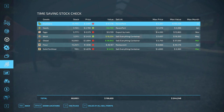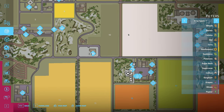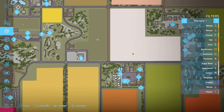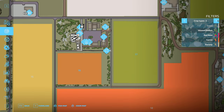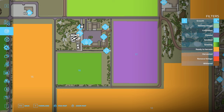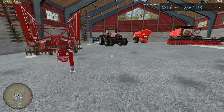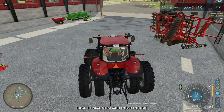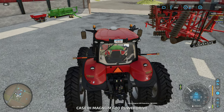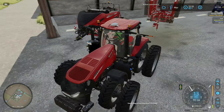Anyway, we need to turn field 17 around and replant it. Double-checking what it needs — lime looks alright, so let's just replant. Let's grab our tractor, run the cultivator across it, and go from there.